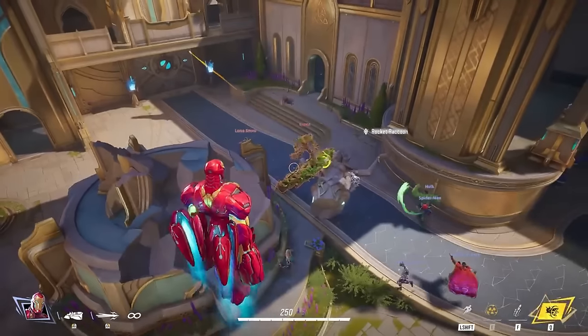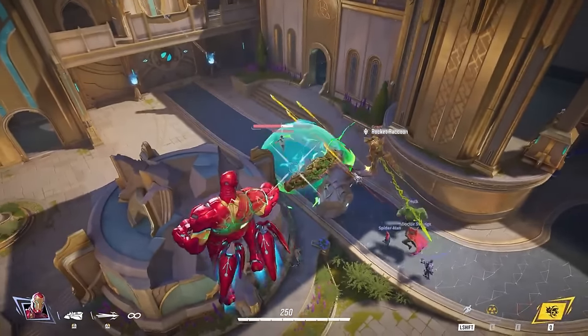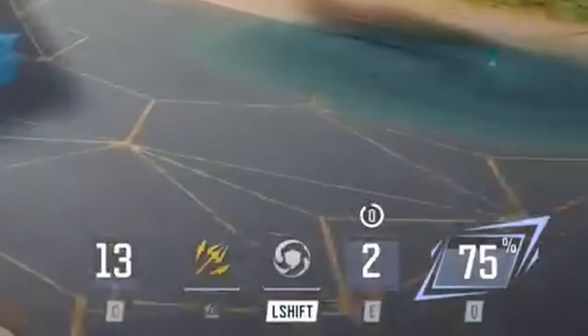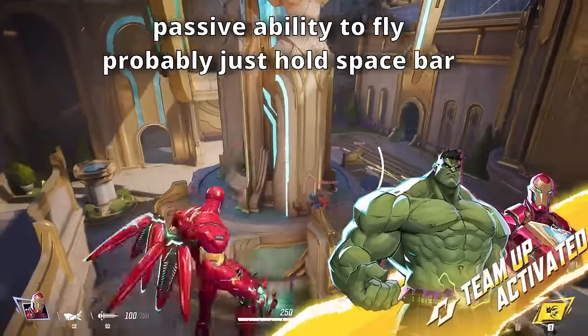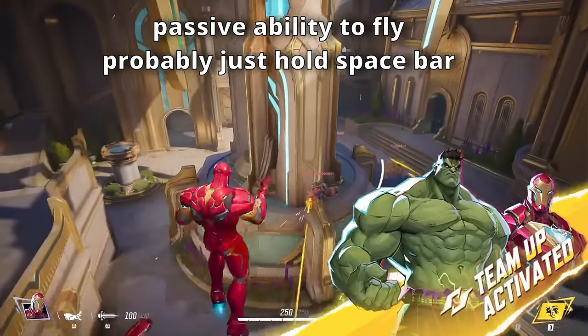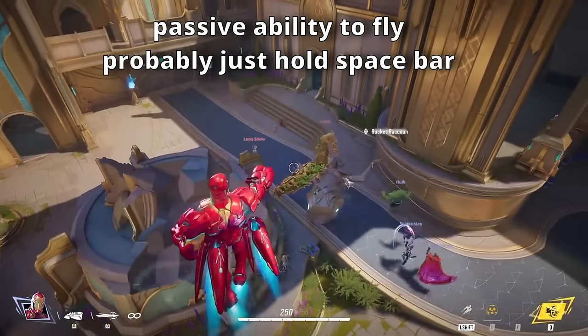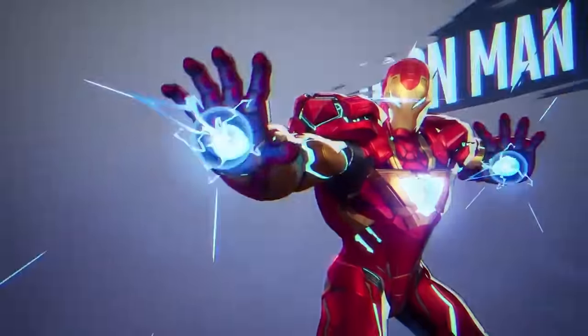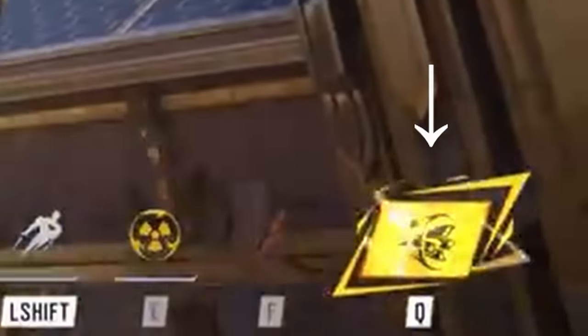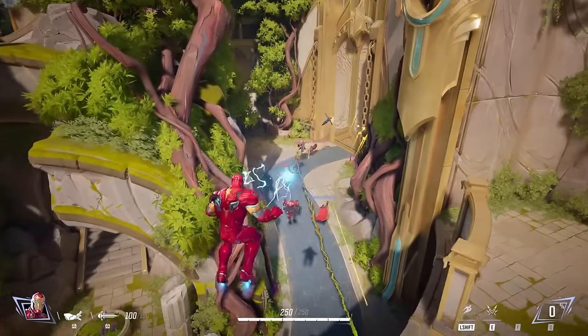Iron Man also has an AOE blast ability that deals a small amount of damage. He appears to have a passive flight ability from holding the jump button. His ultimate is an overcharged missile attack with deadly power — combo this with Spider-Man's stun and you can very easily get an entire team wipe.